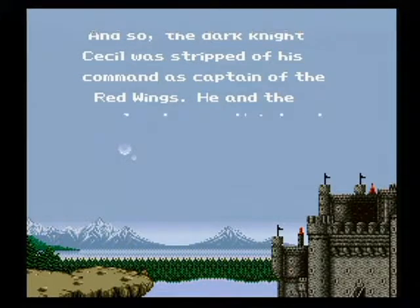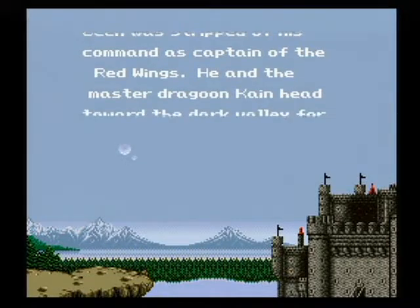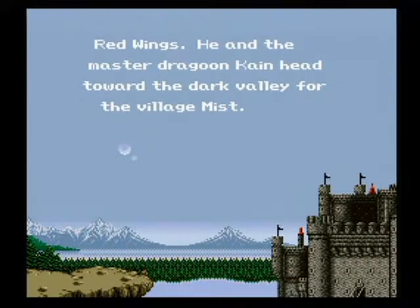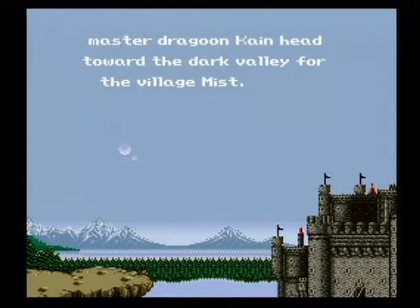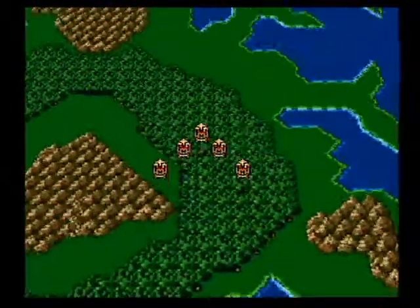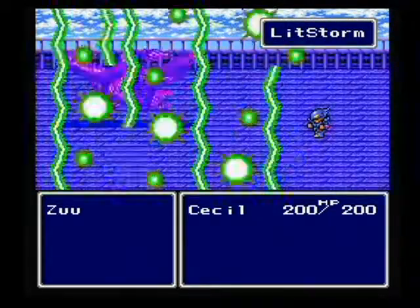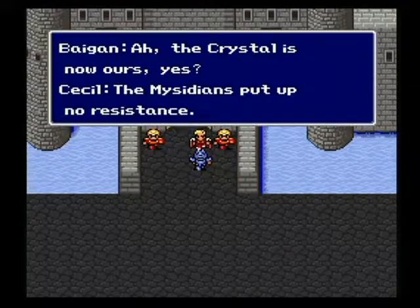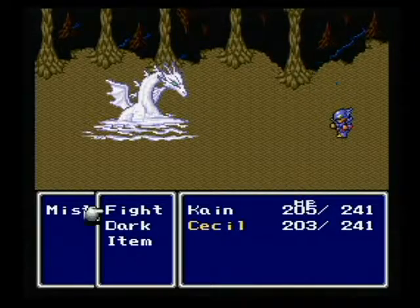Final Fantasy IV's release in 1991 brought the series to a new platform, the Super Nintendo Entertainment System. Originally known in North America as Final Fantasy II, this Super Nintendo classic was actually a modified version of the Japanese Final Fantasy IV. The story follows the Dark Knight Cecil, commander of the Red Wings, pride of the Kingdom of Baron's airship fleet. Cecil begins to doubt the orders handed down by his king, but before he can act on these doubts, he is ordered to depart once more, this time with his dear friend Cain.